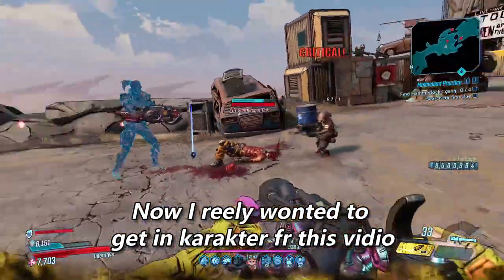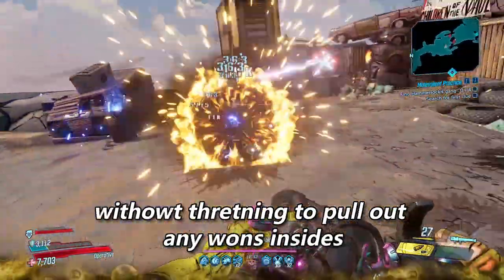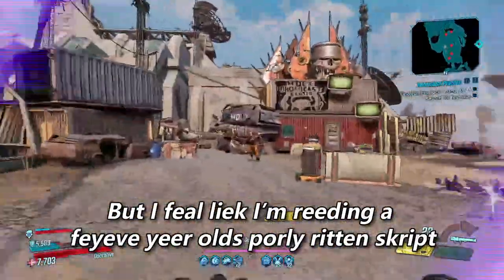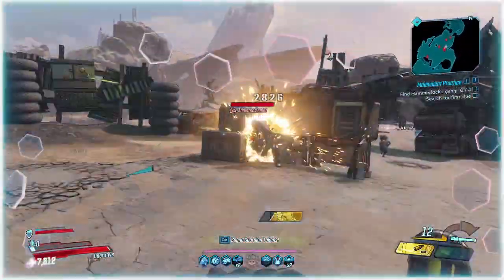I really wanted to get in character for this video and decided the best way to do that in a safe and friendly way without threatening to pull out anyone's insides would be to just spell everything wrong in the script. But I feel like I'm reading a five-year-old's poorly written script so I'm going to stop putting text on the screen now because it hurts my brain to read and write this.